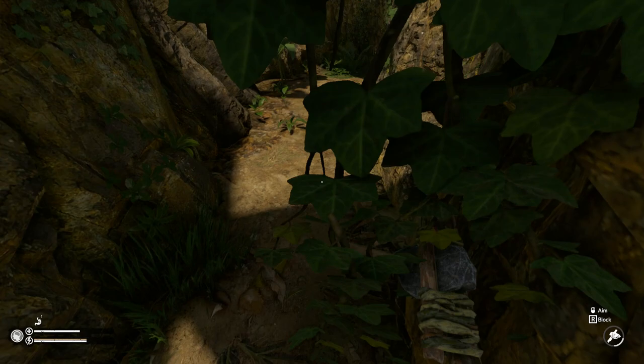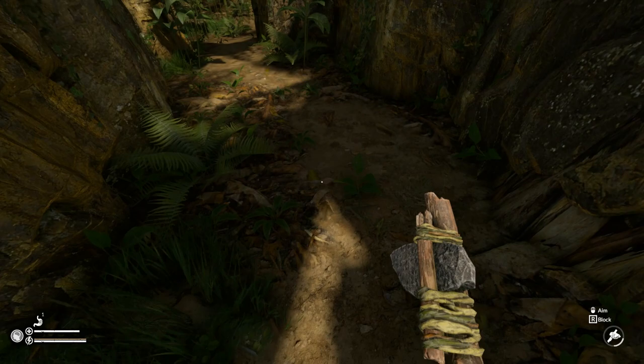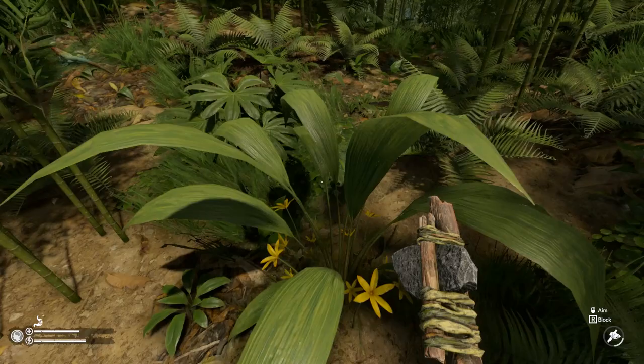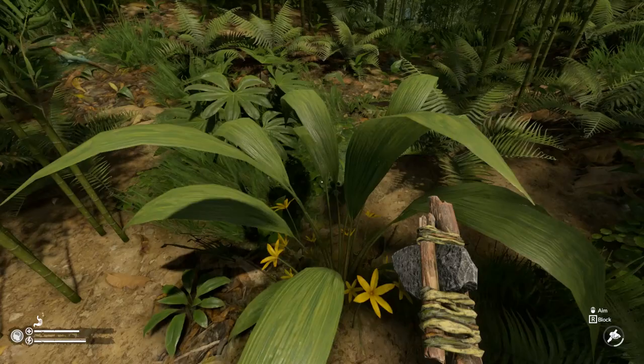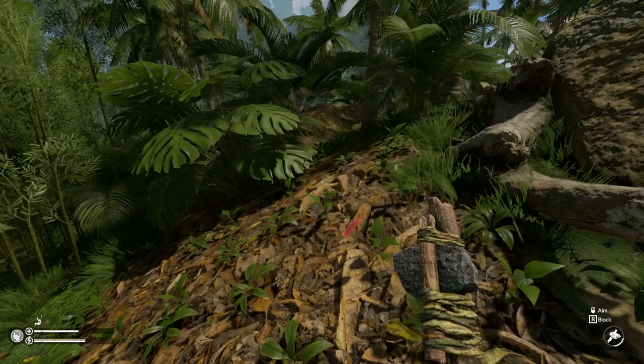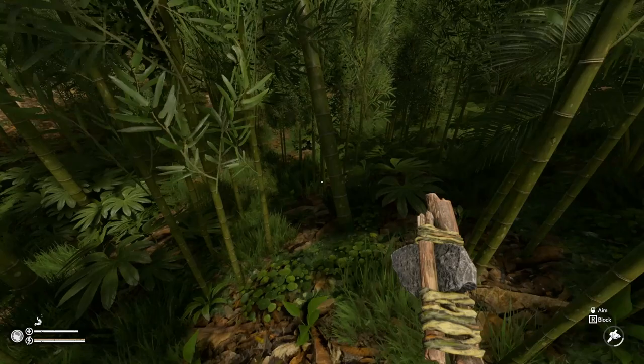Anytime you come into a cave like this I always watch out for scorpions — they're really hard to see, you'll hear them before you see them. Oh, here's all the bamboo — of course it was here all along. There's a specific area I'm looking for over here. We're now in one of the newer areas, part of the water update I believe. There's a new danger you have to watch out for: crocodiles or alligators — I don't know which one they are.